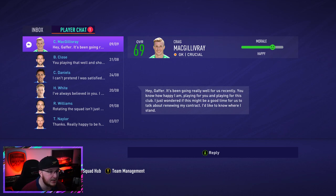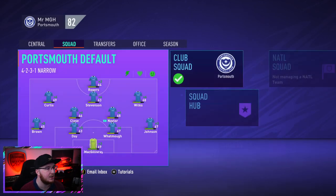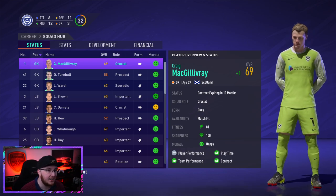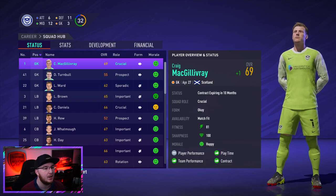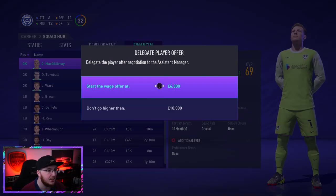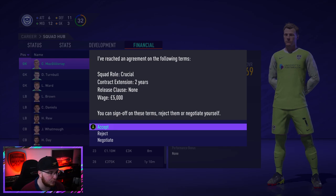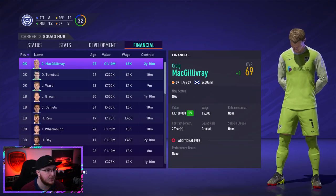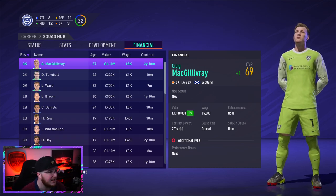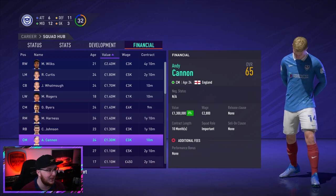McGillivray wants a new contract. He says things have been going well and wonders if it's time to talk about renewing. He's 69-rated - the highest-rated player in the team - and 27 years old, not even in his prime for a goalkeeper, with 10 months remaining. We'll renegotiate: he's on £3,800, we'll offer £5,000. He accepts - a two-year extension, crucial squad role, £5,000, no release clause. Done deal.